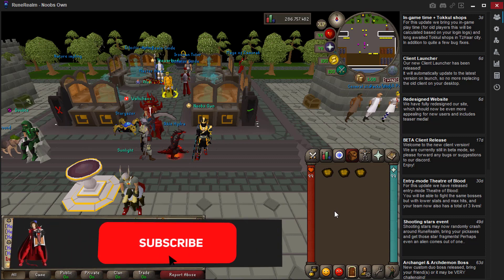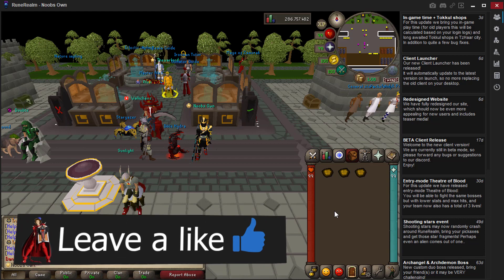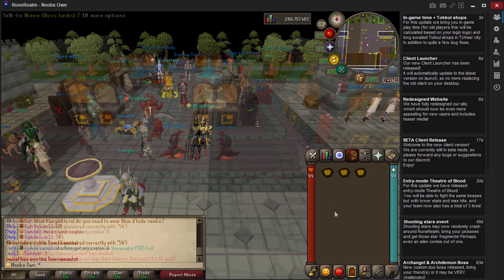There will also be two random winners each winning one of these caskets. All you have to do to enter the giveaway is make sure you are subscribed, turn on notifications, like the video, and comment your in-game name down below. The winners will be picked in about two days and will be announced in my community Discord, the server Discord, and on my pinned comment. Links to the discords are down below in the description.